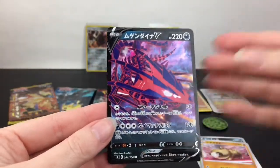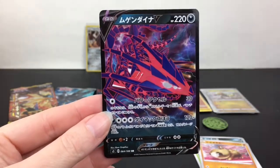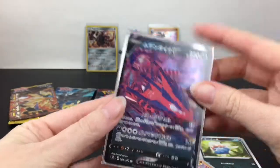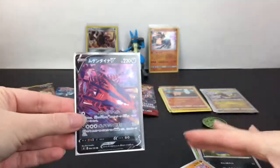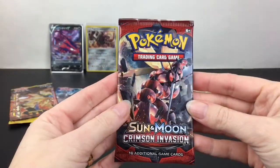Very nice — love the colors going on with the darks, and the black borders on the V cards are really cool. I have my Mimikyu sleeves so in you go. I think this card was pretty playable — not sure about now with all the different styles going on. Back to a Crimson Invasion pack!